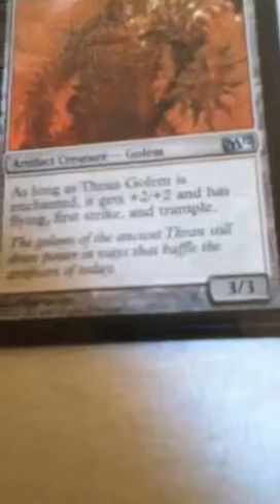Then Thran Golem — it costs five for a three-three, but as long as Thran Golem is enchanted, it gets plus two plus two, has Flying, First Strike, and Trample. Pretty good, but you have to have enchantments like Divine Favor and Honor of the Pure, like I have.